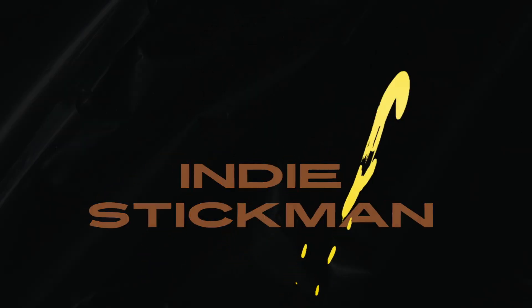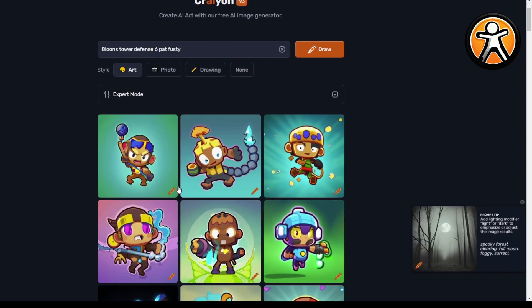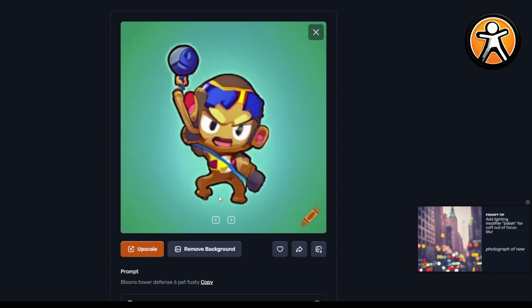Hello! Today we're looking at what AI can make. I'm using the website Craiyon right now. Let's see what we can generate — hey, where's Pat Fusty?